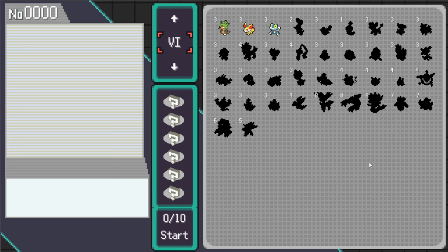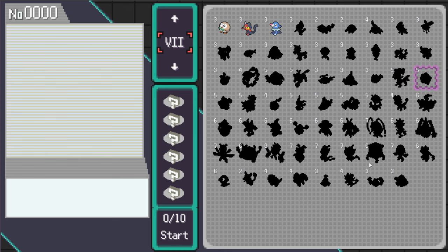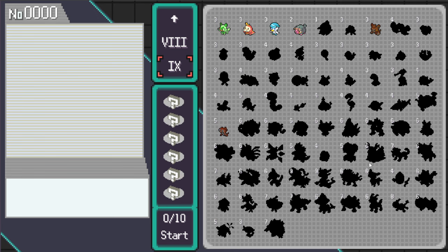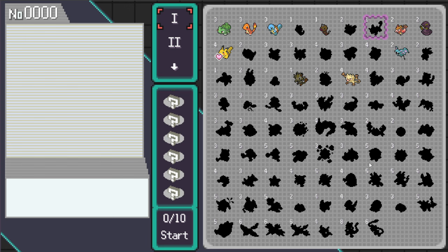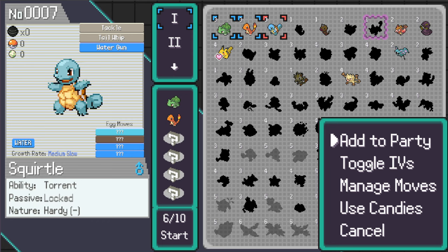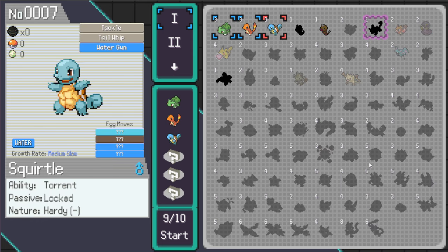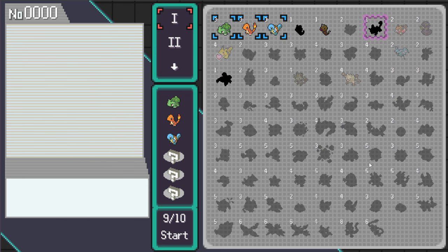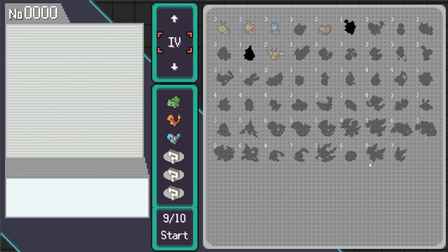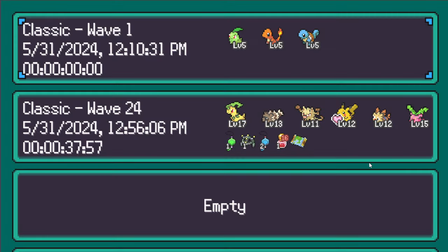We're not top three, just starters — all the way to Gen 9. For the first one on the channel, I thought it would be appropriate to just rock the starting three: Bulbasaur, Charmander, and Squirtle. We just start the run from there. Scroll down here... Begin with these Pokemon? Yes, let's do it.